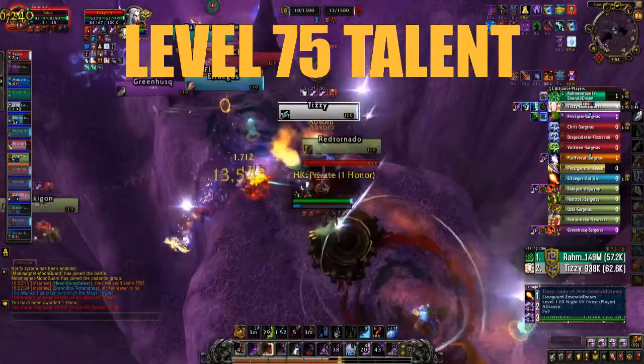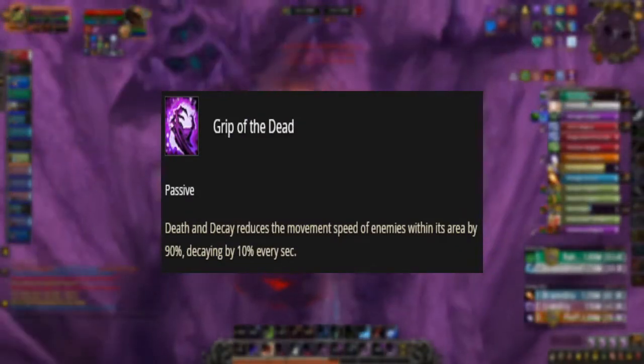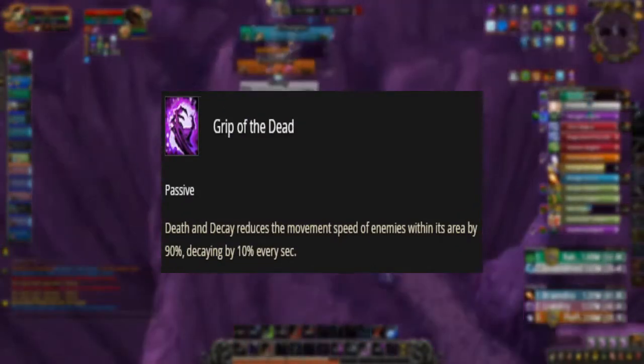Level 75 talent. In this tier, we would be choosing Grip of the Dead, as it passively reduces enemy movement speed if caught in your Death and Decay.